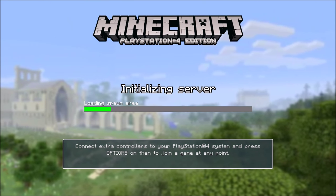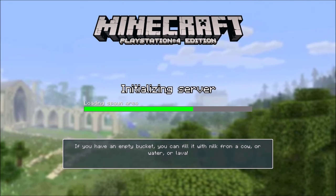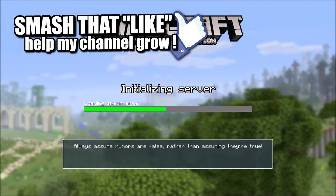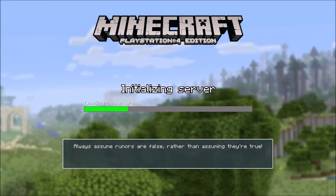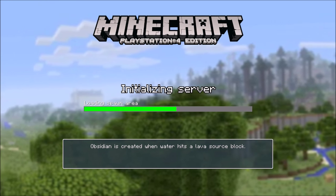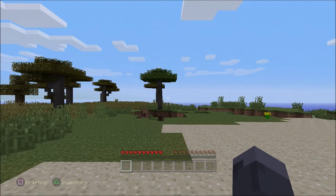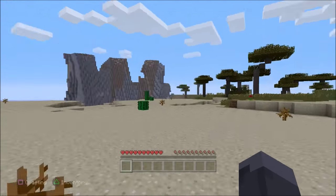Like I said, you can change mob spawners in your survival world — a creeper spawner, a cow spawner. You can move your end portal, which is probably the number one thing you'll do with this glitch. You can take your end portal and put it in your base, and still get your trophies.